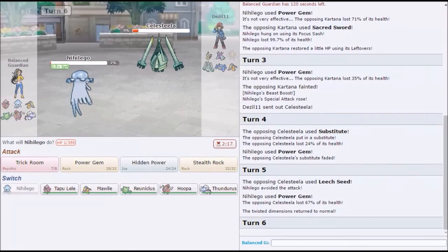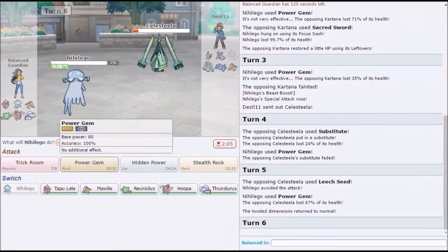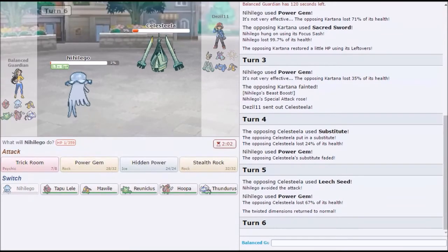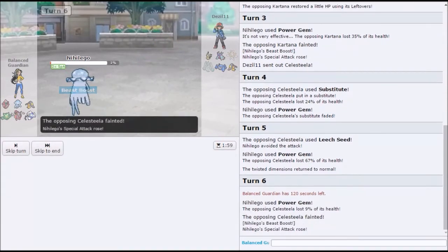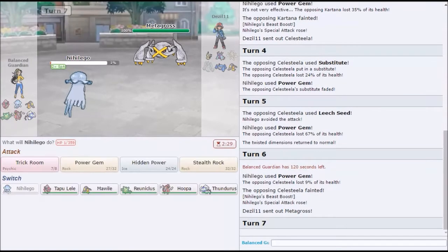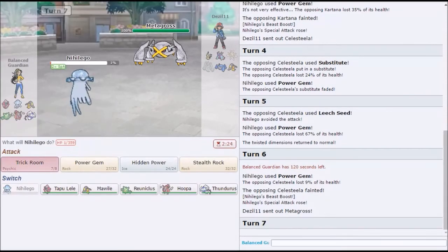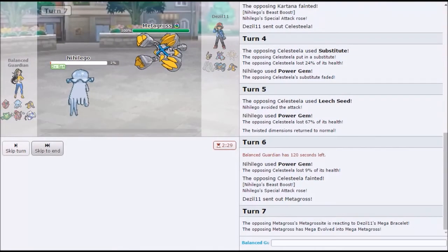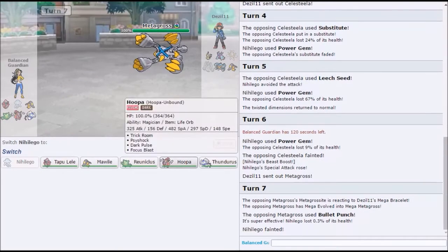Let me explain — if we click trick room and he kills us, then we just go into Hoopa and click dark pulse or whatever. But this will outspeed Hoopa. And plus, if he decided to switch, we got crazy chip on probably Metagross, which was hard for us to kill. Alright, now we get rooms just in case he misses or something. Okay, it's a bullet punch — nice, just a punch.